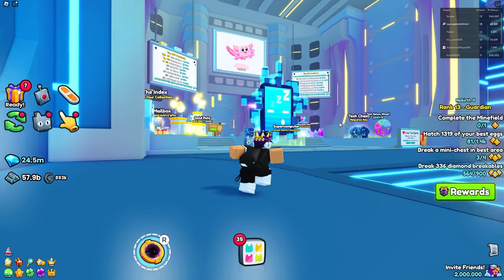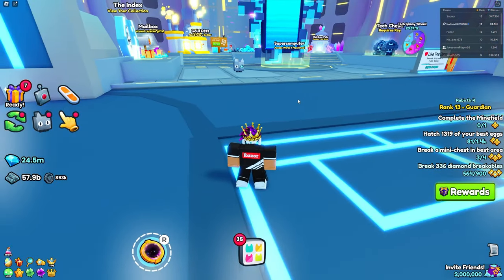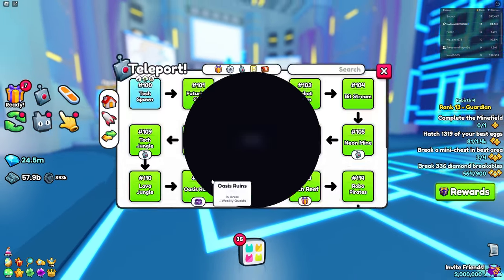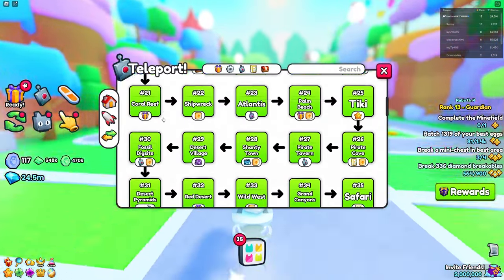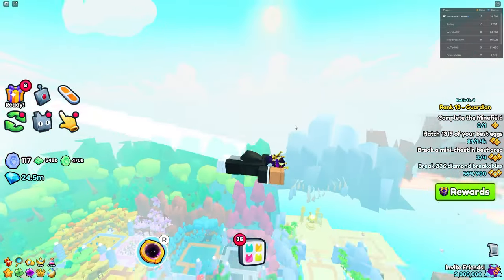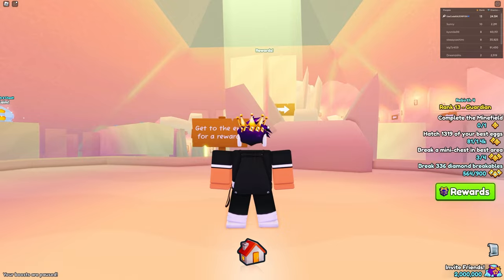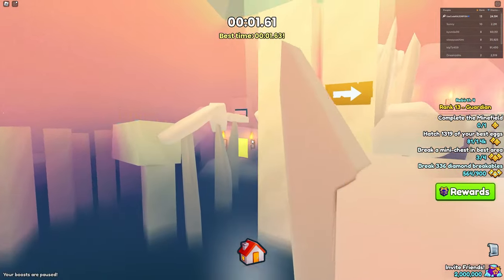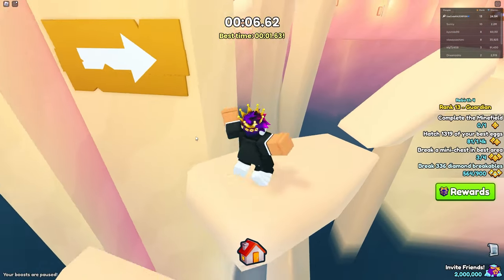Only seven huge glitch cats exist — that is extremely rare. But every time you do the chest raid, you might as well try. Complete as many chests as you can for a small chance at that huge pet. Now let's go over to the first area — the desert pyramids. For your rebirths, there are different rebirth chests all around the map.